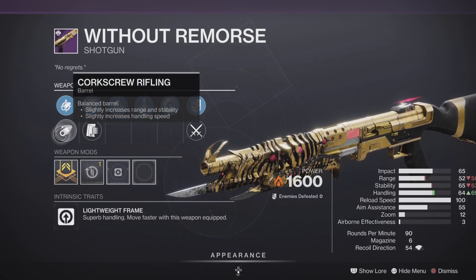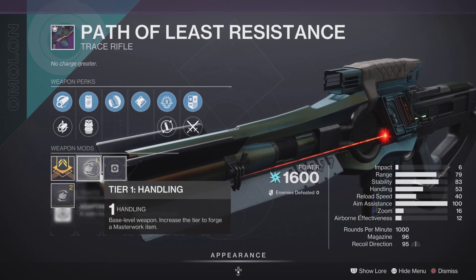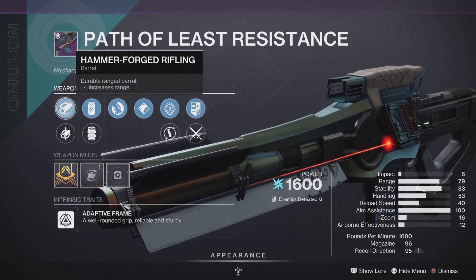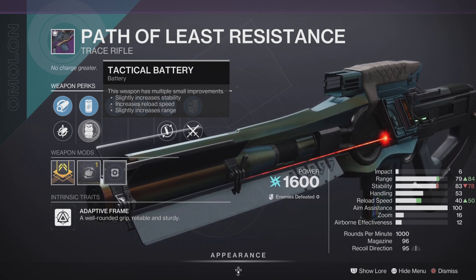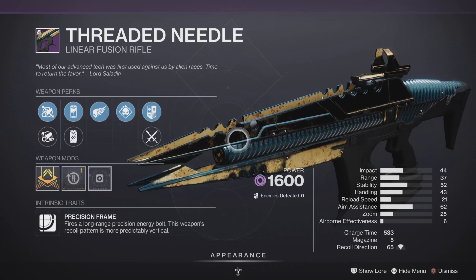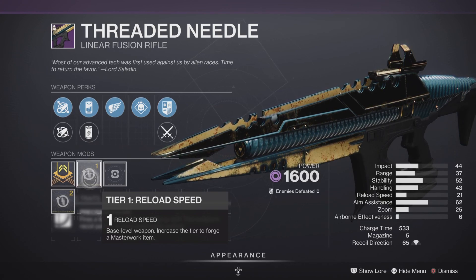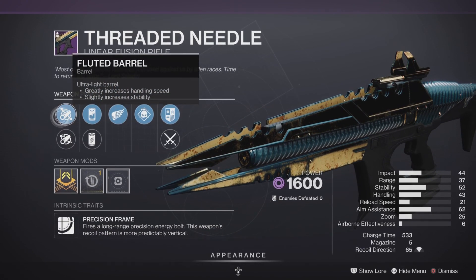The Class of Release Resonant trace rifle is here with a handling masterwork and decent stats — Tap the Trigger — leaning more towards PvE, just decent in PvP. Last but not least, we have a fusion rifle with a reload masterwork, leaning towards PvE, but it has Killing Wind and Demolitionist, so it's a bit of a hybrid roll.